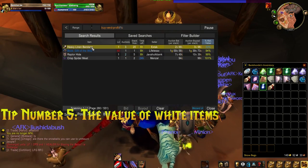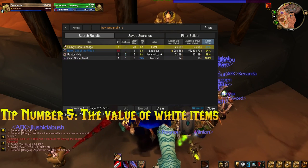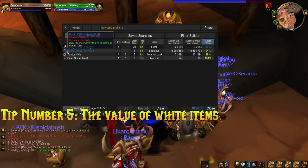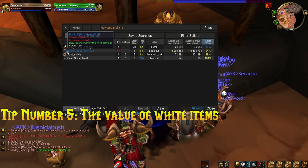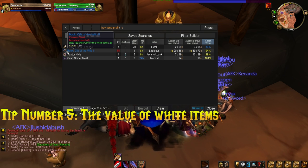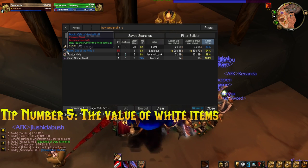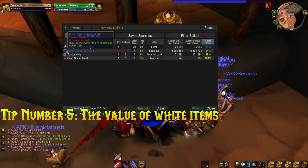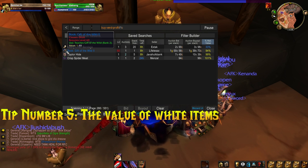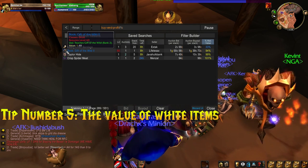Tip number five is a bit controversial: white items. I've watched other YouTubers saying put your white items on the auction house, but hold on a second. Don't always put white items on the auction house — find out what they're worth first. In vanilla WoW you can't see vendor values without an add-on, but there is an add-on for this. I'll leave a download link in the description — just install it, and whenever you loot something it will tell you what that item is worth to the vendor.